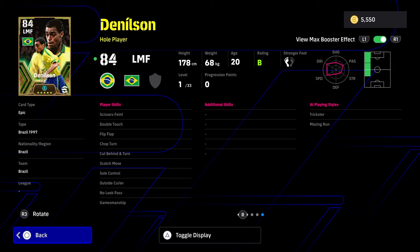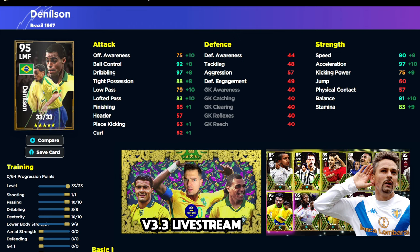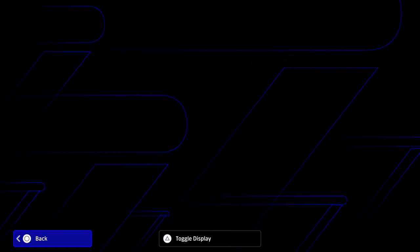His player ID and behavior are very nice. With the booster you get plus four on boosted stats and plus two on everything else. Tight Possession becomes 90, Lofted Pass becomes 85, and Acceleration goes over 100 with the booster - insane. Balance and Stamina also get plus four. A really solid card, definitely not something to be sniffed at.